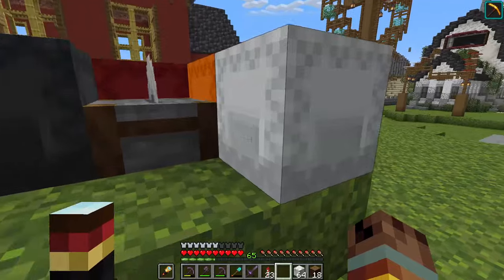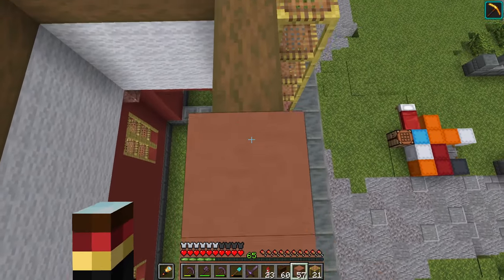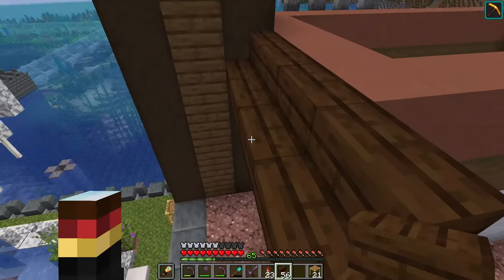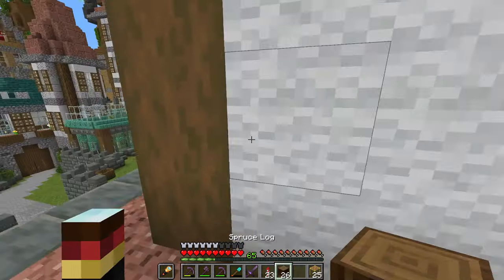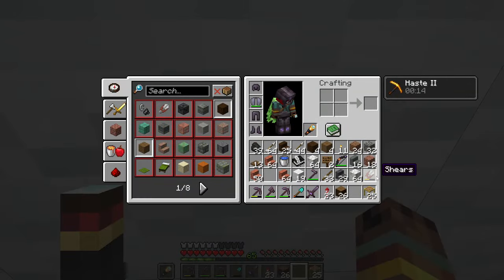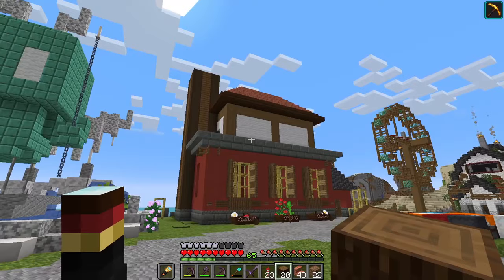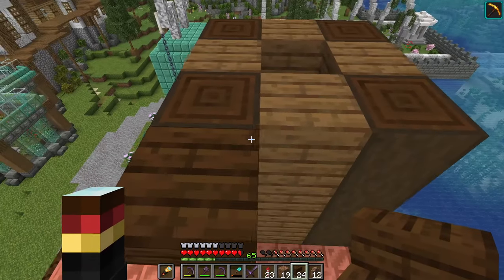I'd like to add the roof up top — we need a placeholder block first because we've got to place some stairs. For the trim of the roof I'm going to use dark oak stairs — dark enough to have contrast between all three blocks. Then I think I'm going to use copper for the roof. To really make this look Japanese we need some sort of separation in the center, something just like that. Once the copper oxidizes, that blue-green color is going to work really well up here. Pretty neat — I like the way that looks, it's a very interesting building.